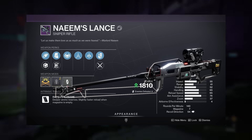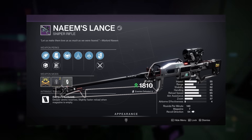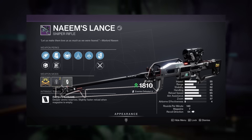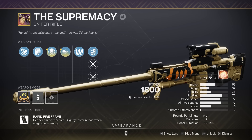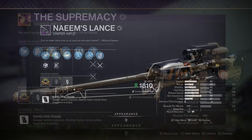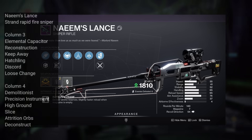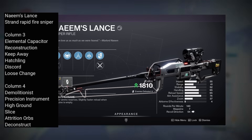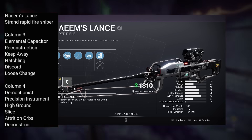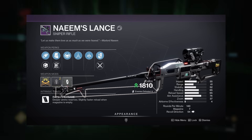Speaking of weapons worth farming — let's talk about one that isn't really worth it: Naeem's Lance, the new strand rapid-fire sniper rifle. This weapon isn't downright terrible, but when I look at it all I can think about is how the Supremacy from Last Wish is simply better. Granted, Naeem's Lance gives you strand synergy in DPS phases as long as you're using a strand heavy weapon like the new Trials Cataphract GL, but aside from that it's not one I'd go after. It rolls with Reconstruction in the first column and Precision Instrument or niche High Ground in the second — it's hard to recommend when the perks just don't compare to other craftable rapid-fire snipers in the same slot.